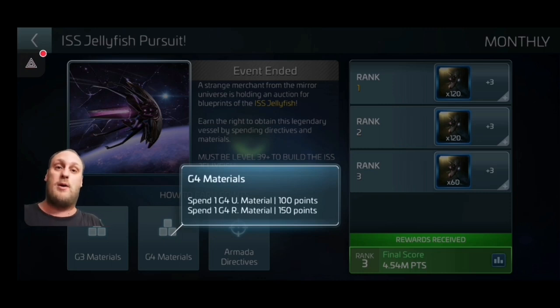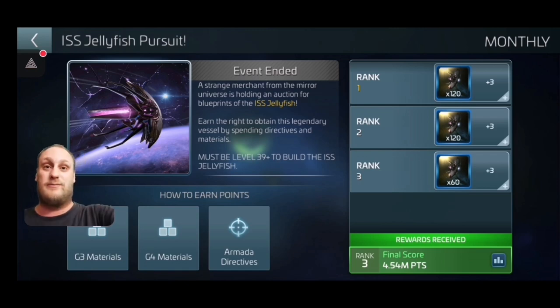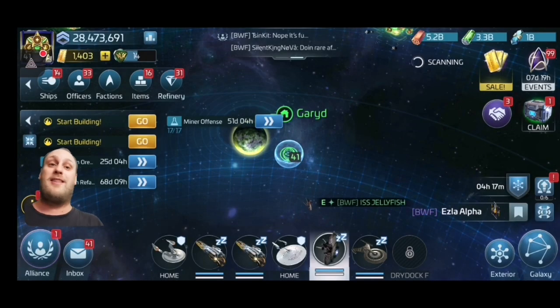G3 materials are one of the best ways to score — uncommons and rares if you've got stuff that needs them. If you are struggling with materials and you're able to start procuring G4 — this includes those at ops 36 to 39 — uncommon and rare G4 materials score exactly the same. Build them up, get to ops 41, then get in this event and blast your base to 42. Save up your G4, save them for your Meridian, build your Meridian up a few tiers. That's what got me started — it shot me up to second place and I thought, I might actually have a chance!